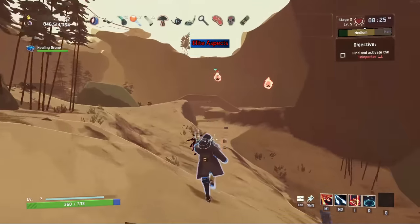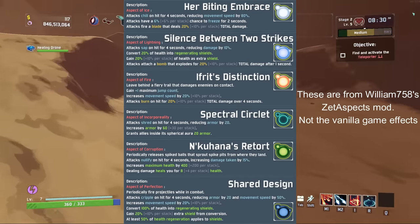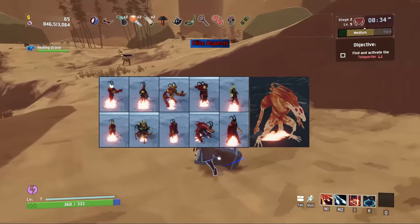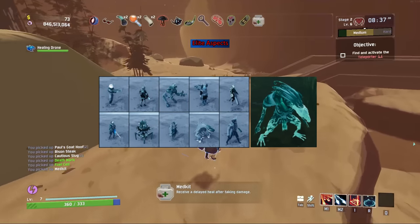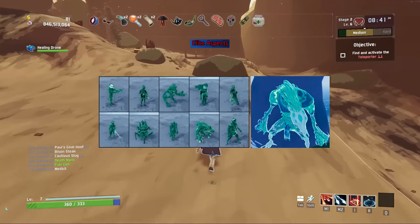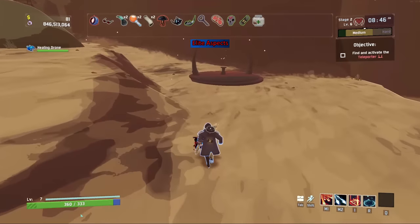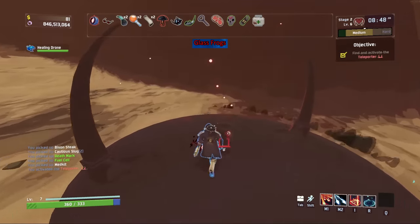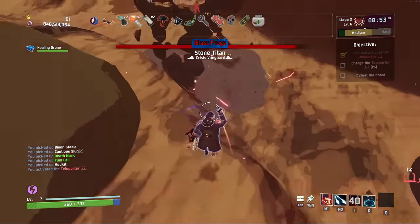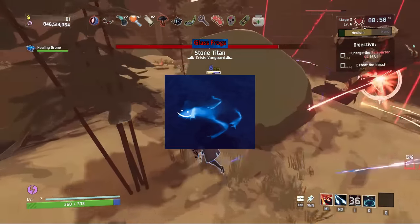Elite Aspects are rare equipment items that can occasionally drop from elites — by default around a 1 in 4000 chance, but affected by luck. They count as equipment and make your character look cooler, though regular equipment outcompetes them by a large margin. There are also several references to glass frogs throughout the game. The room where you spawn on Commencement will have a glass frog if you reach it during the detonation countdown — it doesn't do anything, but it's a cute little frog.